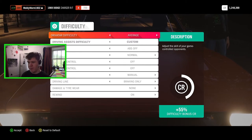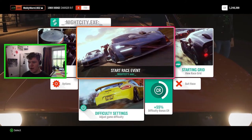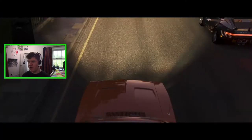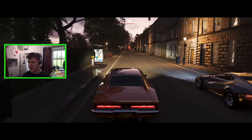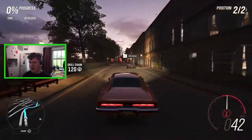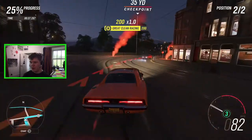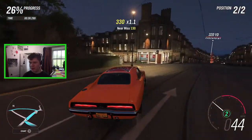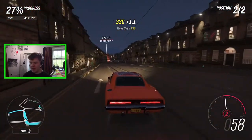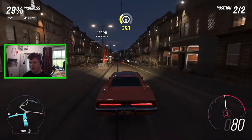I just want to unlock the car, so we'll go with average difficulty and start the street race. There's the car on our right — it looks absolutely fabulous — but straight off the bat it is fast. We are really struggling to keep up; it's just flying down these streets and taking the corners so quickly.